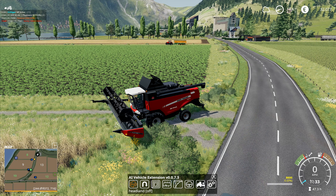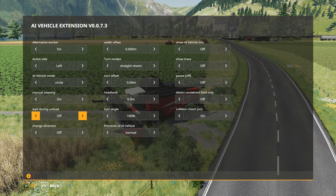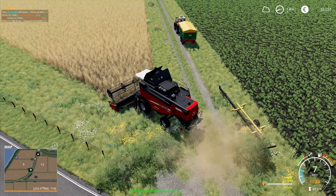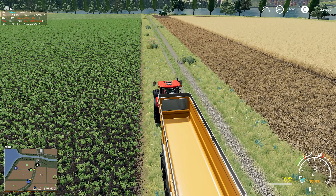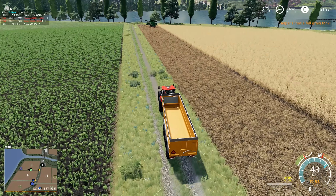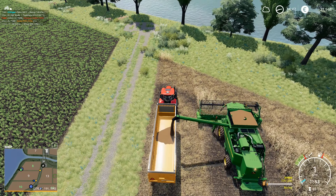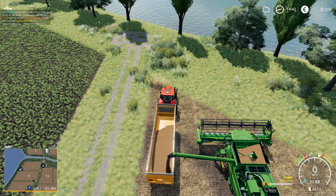I press Ctrl+H to go into the options, take the setting up to 100, and turn off the wait-during-unload. Helper D has a full grain tank — that's the potatoes. So we get this one unloaded and we'll get the potatoes unloaded once this one's done. I'll park that one there — actually I won't need to move it, I can just follow that one to the end and drive forward a little bit.